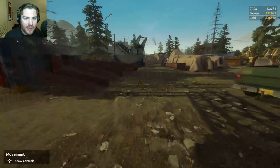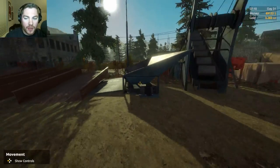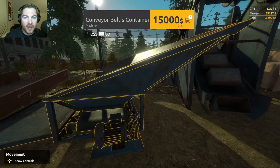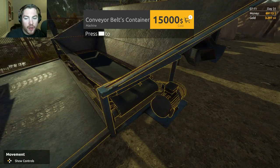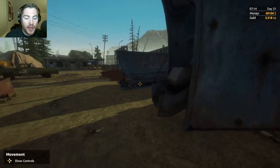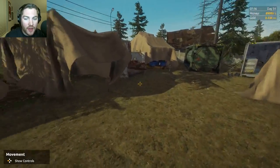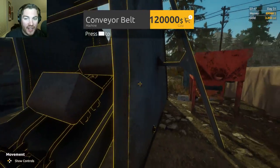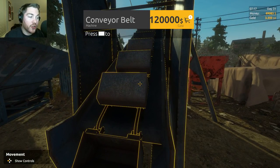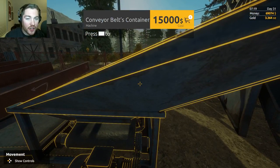And then these are the other things that they added in. So you have the container here and you actually dump your dump truck load into here and then it goes up to this conveyor belt and into the shaker. All of it was pretty expensive to buy like everything else. The conveyor belt was $120,000 and then the container was another $15,000, which is crazy.